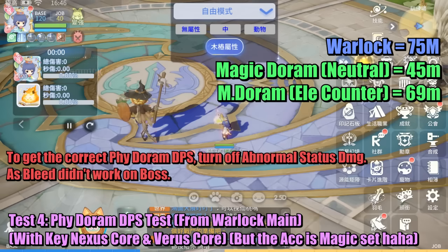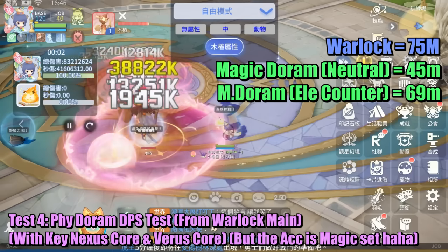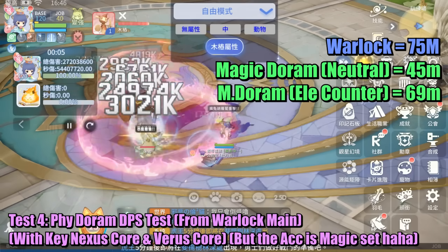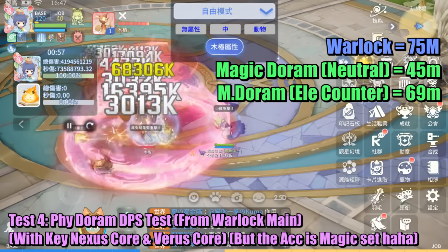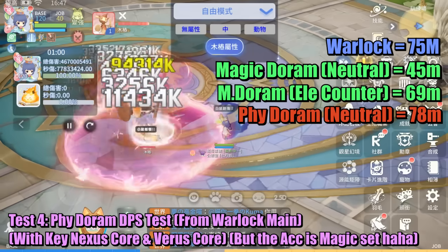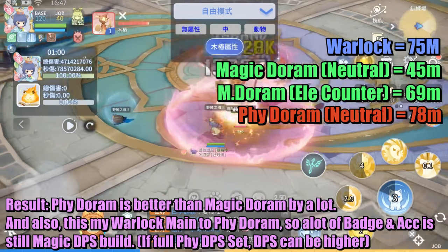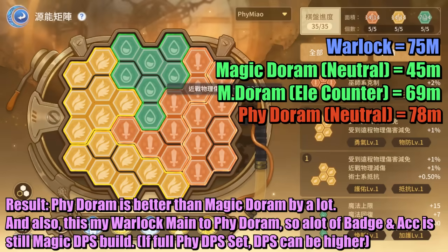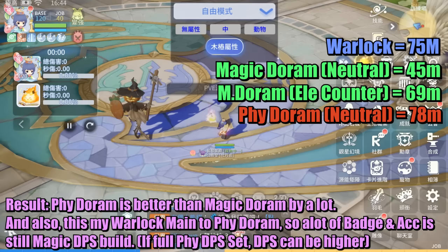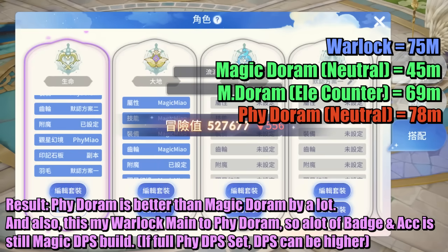Test 4: Physical Doram DPS test from a Warlock main, with key Nexus core and Varus core, but the accessory is magic type. Result: physical Doram is better than magic Doram by a lot. I was transferred from Warlock main to physical Doram, so a lot of badges and accessories are still magic DPS build. If using a full physical DPS set, DPS can be even higher.